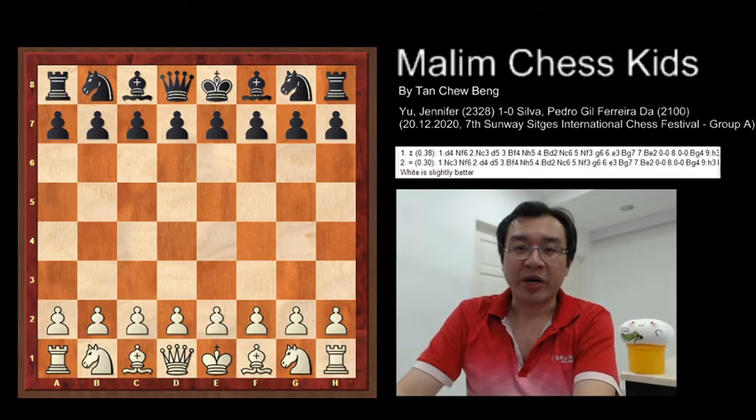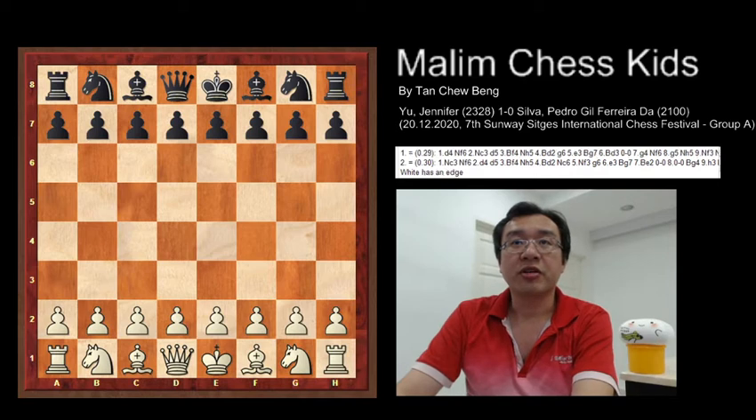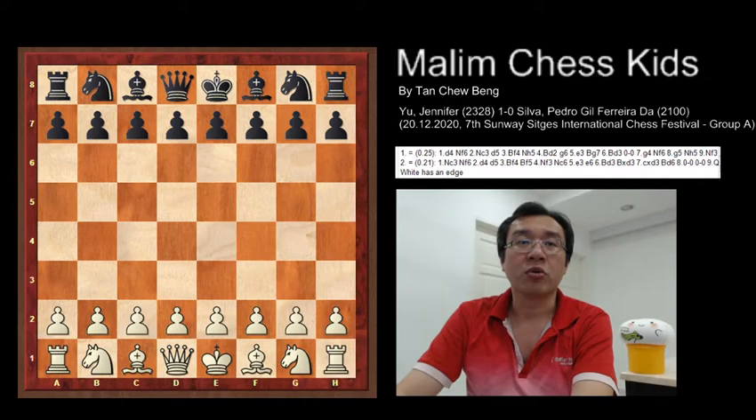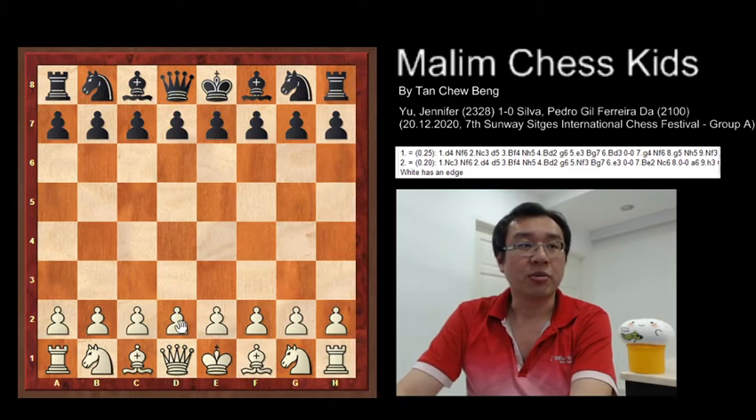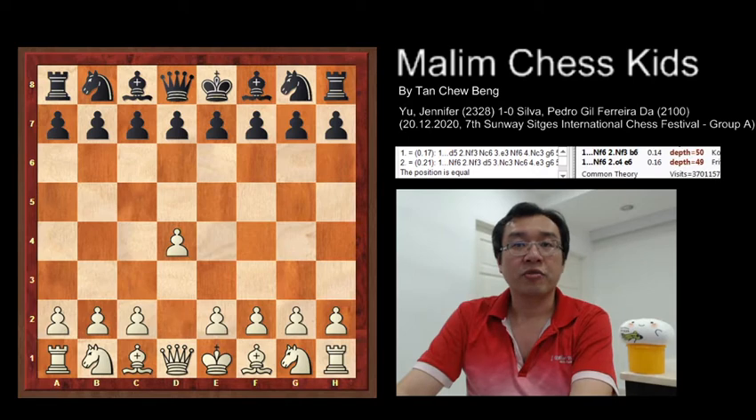Hello everyone, welcome to Malim Chess Kids. Today I'll show you the game played by Jennifer and Petro Geoflera. This game is completed in only 25 moves, and here you have one of the very interesting games with a sacrifice on move 22. Let's see how the game played out. The game starts with pawn to d4.